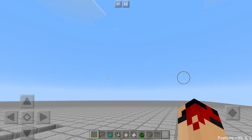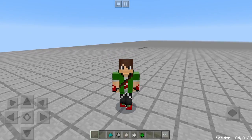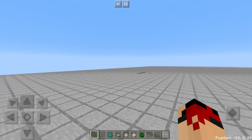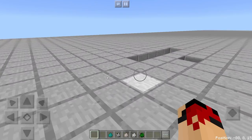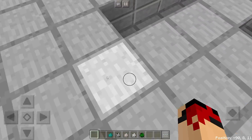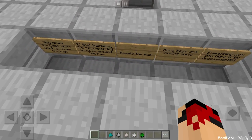Hey guys, Ashwin here back with another video on the Holy Emerald. Today I'm gonna be spawning a brand new mob — I guess you can call it a mob, or maybe an entity. In Minecraft Pocket Edition, or Minecraft PE.